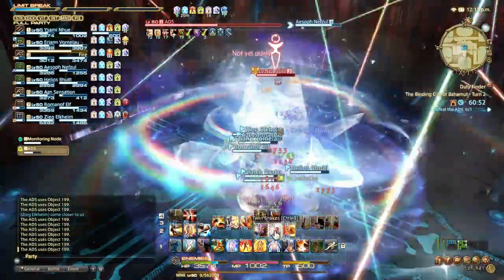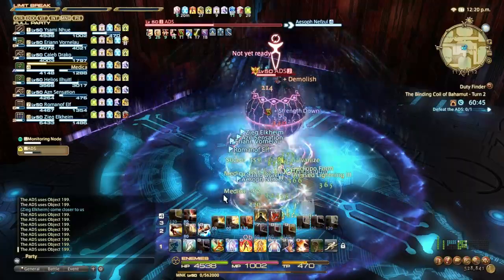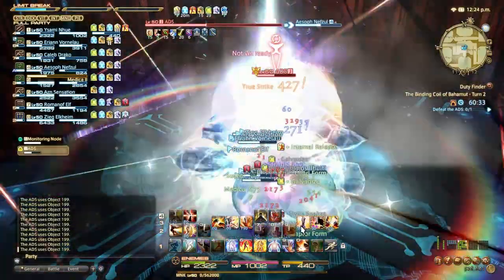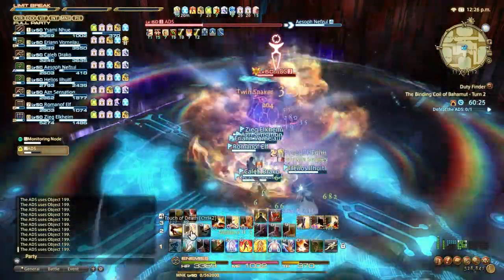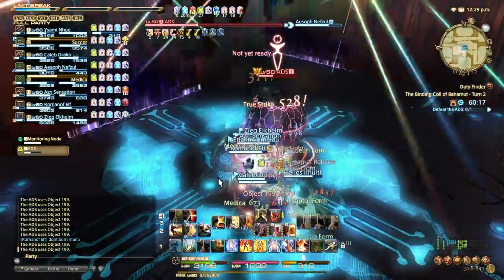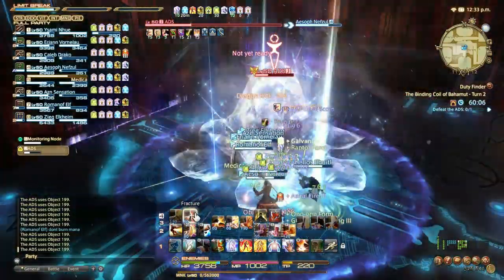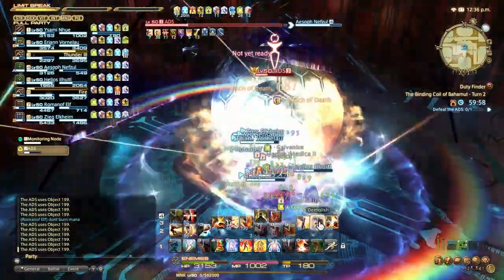If you get hate on this thing during enrage, nobody cares — it's not doing any targeted attacks other than raid-wide damage. We once had a healer who got hate, panicked, and ran away, kiting the boss around while we all slowly died. I know a healer's instinct is to run when they pull hate, but doing that makes it very difficult to get hate back — especially for someone like me who can only punch the thing.